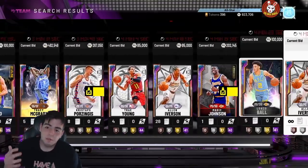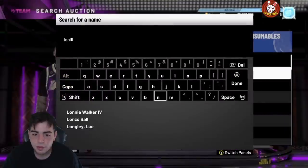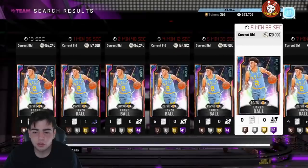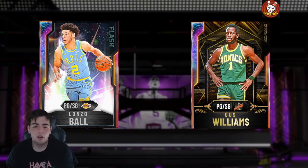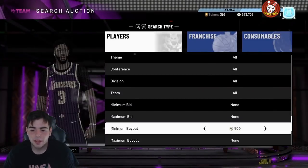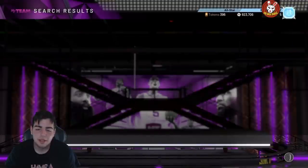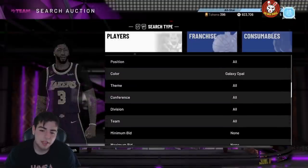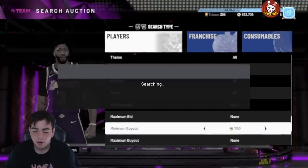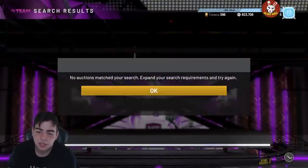Lonzo Ball feels like he's due for a buyout within the next couple of weeks. A galaxy opal that drops around 150K usually just keeps going down from there, and there are so many up on the auction house. You could probably snipe him within 20 minutes. Honestly, if I pulled him and saw he was going for 130K, I'd throw him up for 100K rather than wait four hours for the extra 20K — the tax reduction is just too much.